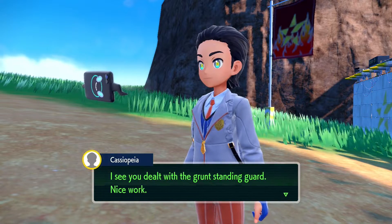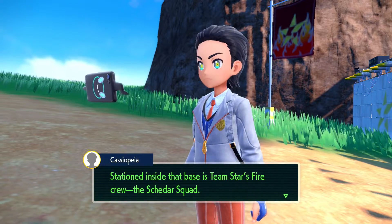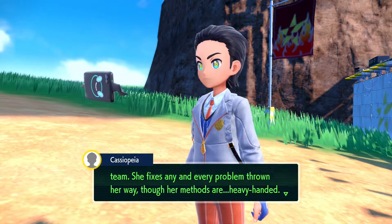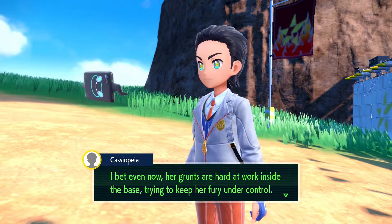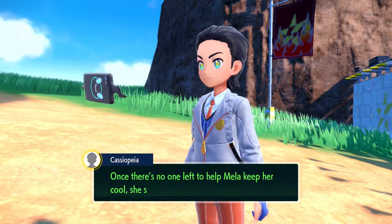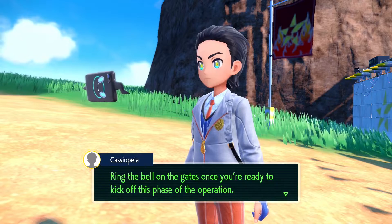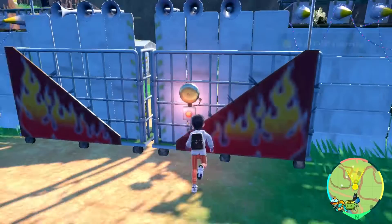Stationed inside of that base is Team Star's fire crew - the Schedar Squad. Their boss Mela is the best all-rounder on the team. She fixes any and every problem thrown her way, though her methods are heavy-handed. Our declaration of war must have made her boil. Even now her grunts are hard at work trying to keep her fury under control. Your best move is to take down all the grunts nice and quick. Once there's no one left to help Mela keep her cool, she should come out to confront you. Ring the bell on the gates once you're ready.